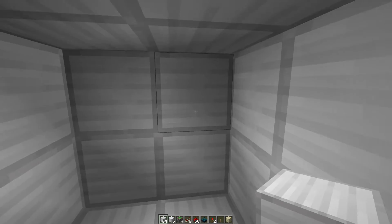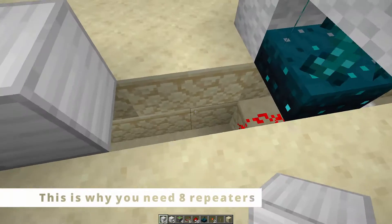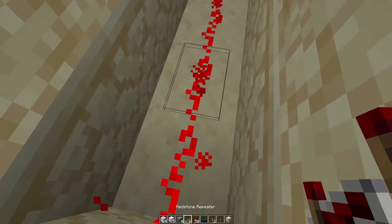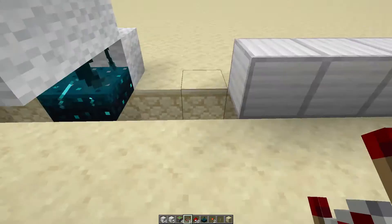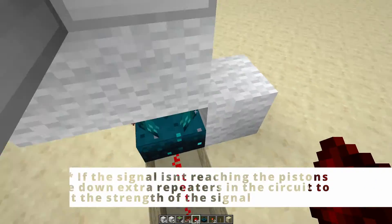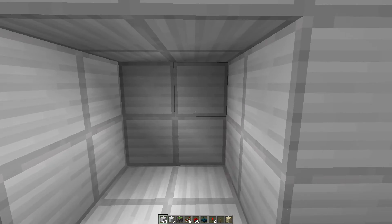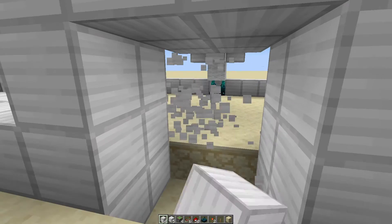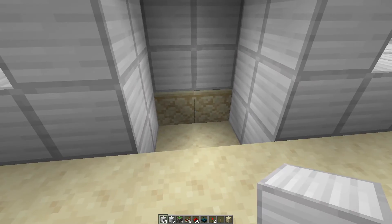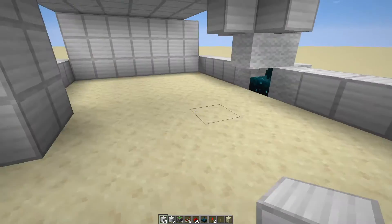Once you take away the block and start mining — actually, you're going to need one more redstone repeater. What's happening is the signal from over there is too weak. Place down a repeater around about here, and do the same on the other side. If it's not working, make sure you put redstone repeaters in your circuit, maybe closer to the Skulk sensor, otherwise they won't be strong enough to send the signal to the pistons. As long as you have a repeater here and one over here, and the same on both sides, it should work.